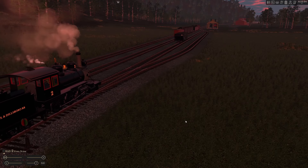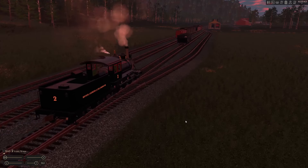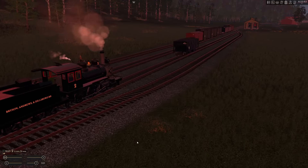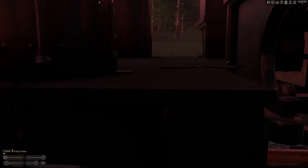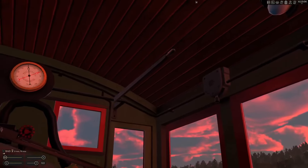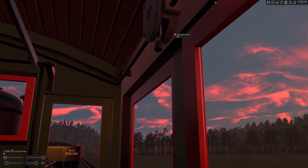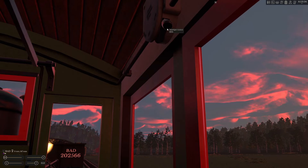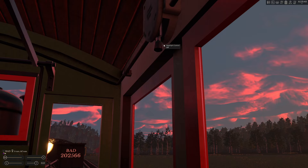They've also added an interactive headlight control to the engines, which is something I've seen. Let me come on up in here — as you can see: headlight off, you've got dim. This one only has the one headlight, that's why. That's correct on this one since it only has the one headlight, but on some of the other locomotives apparently it has both.